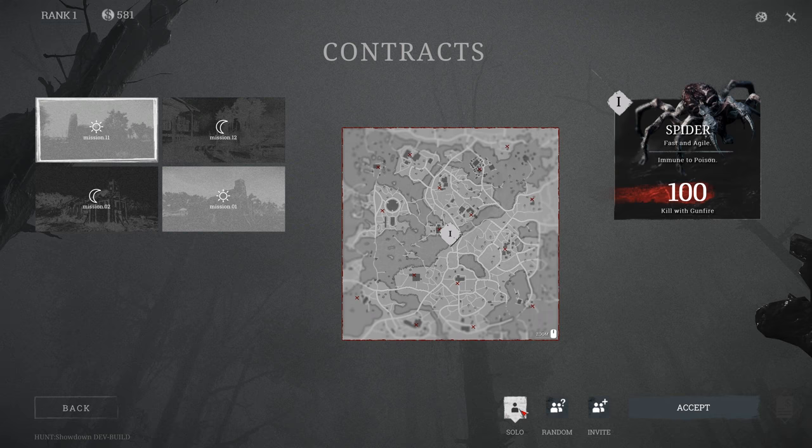So guys, this was everything that you can find in the menus: the selections, the options, graphic settings, audio, and all that stuff. Let me know in the comments if you want to see more about this game - this was just a basic introduction and later we will go over more advanced stuff. This was fog of gaming, thanks for watching and I will see you in Hunt: Showdown.